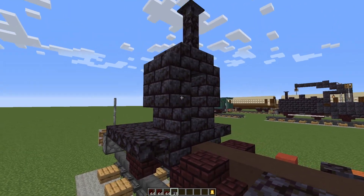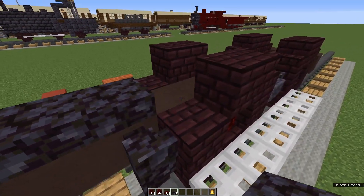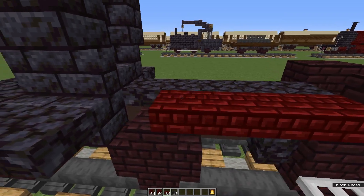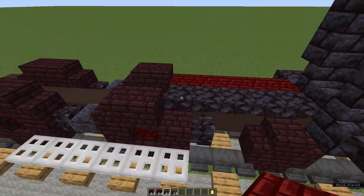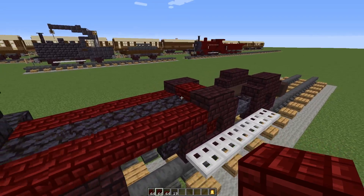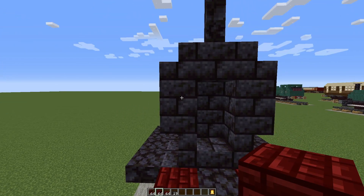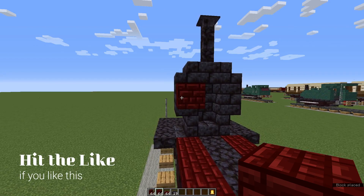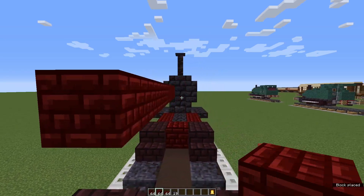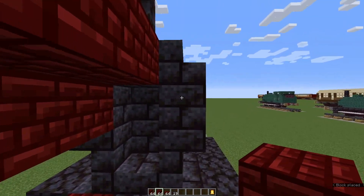Now grab your blackstone slabs. Come to behind the front of the boiler we've just made and on the terracotta, place one, two, three, four, five blackstone slabs. Grab your red nether brick slabs and place five on either side of the blackstone slabs. Place a red nether brick block in the middle between the two wheels. Continuing with red nether brick blocks, come to behind the front of the boiler and from here run ten red nether brick blocks. Do the same off this top middle one and off the middle one on the side.